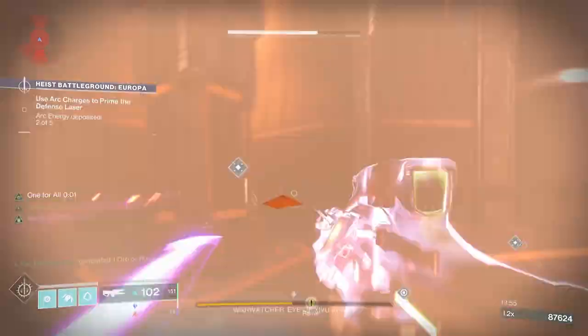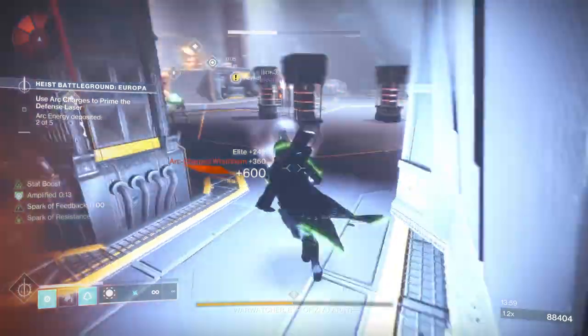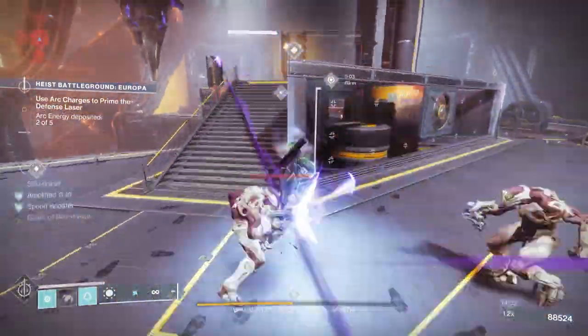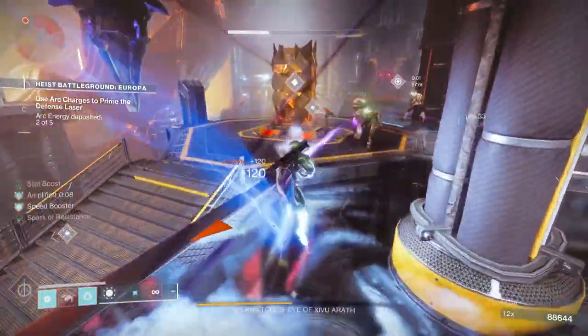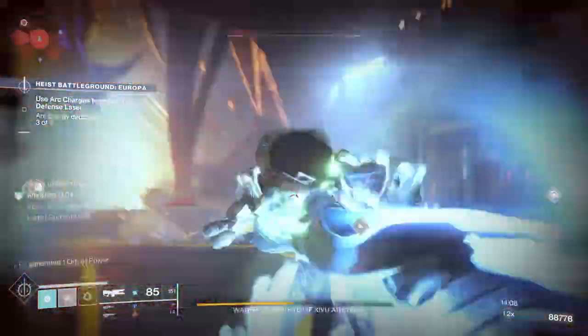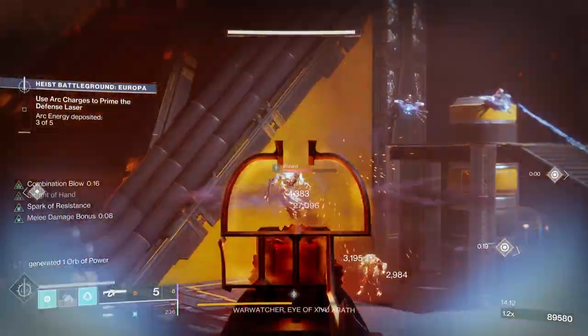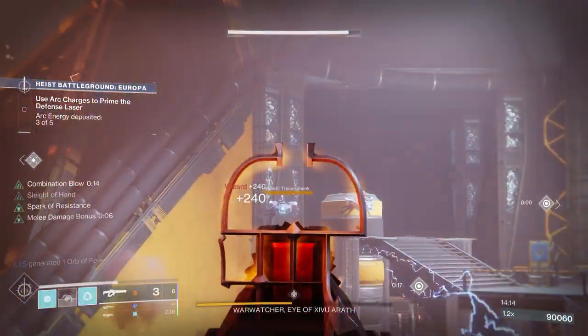The Resonant Stems and Serif Keys you get from doing all sorts of activities. One of the most efficient ways is to just go in and do public events — heroic public events give you quite a bit. The Serif Umbral Energy is a little different; you get that from upgrades on your seasonal pass, or from opening up chests that you get when you complete the heist.